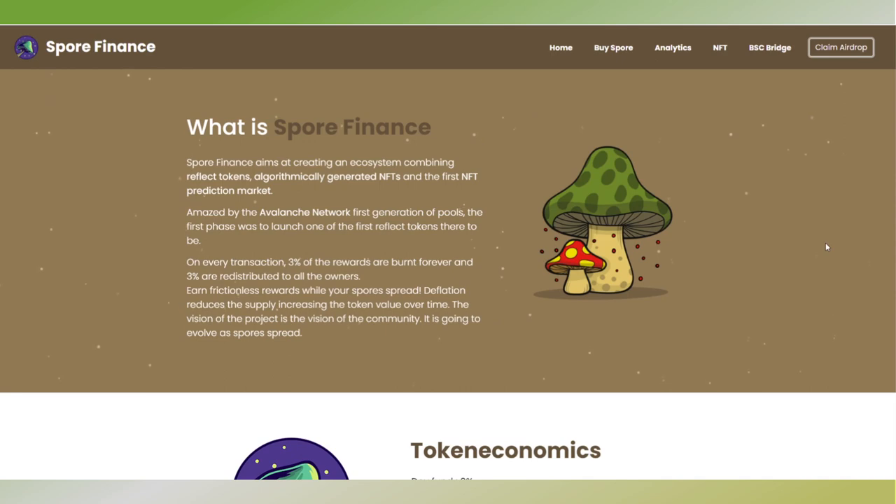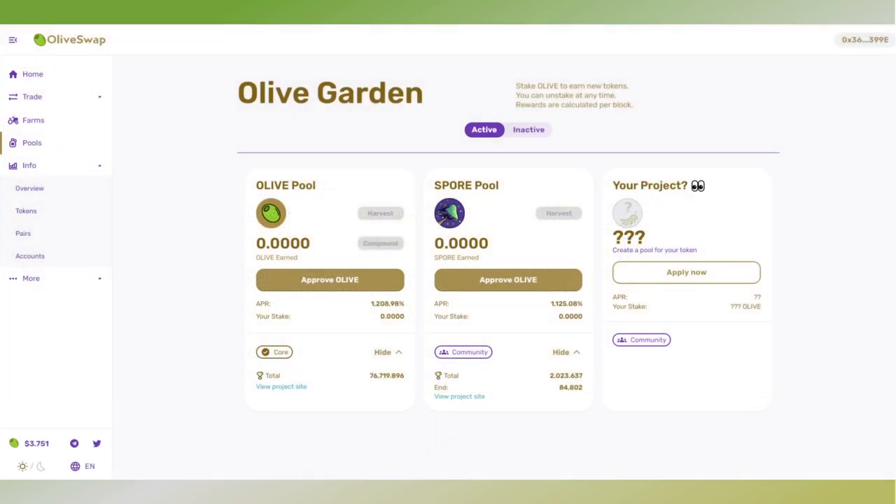I think by the way they're set up, Spore Finance benefits a lot from having their tokens spread around as many addresses as possible, so it makes perfect sense for them to be in the pool on Olive Cash.